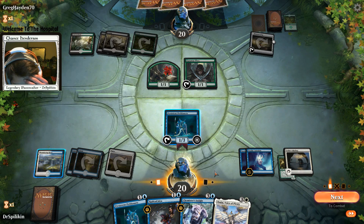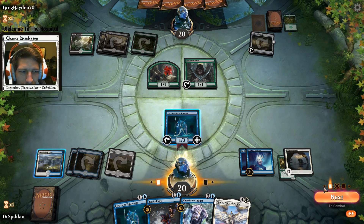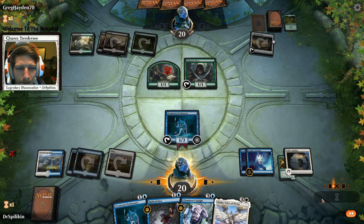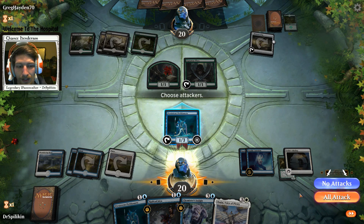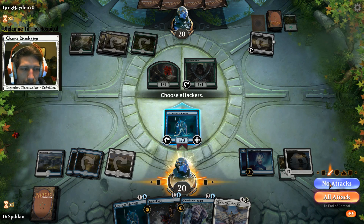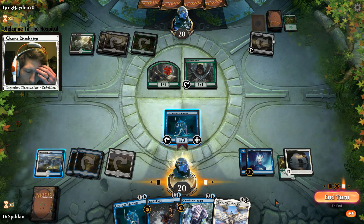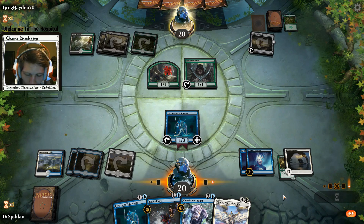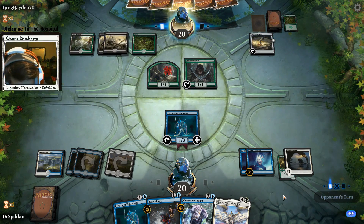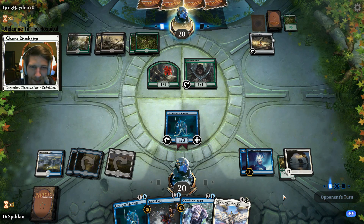Sometimes it's not even difficult to win against mono red - it's straight-up impossible. A mono red deck can win in five turns easy with Steamkins, Goblin Chainwhirler, Experimental Frenzy - it's very real that they have that much damage in five turns. At least it doesn't take 50 minutes to lose.